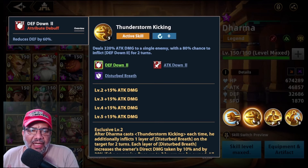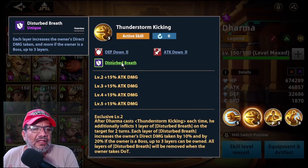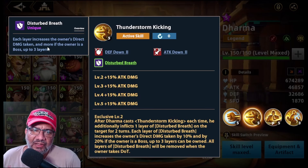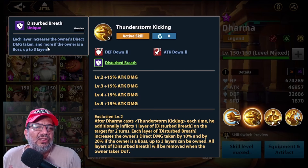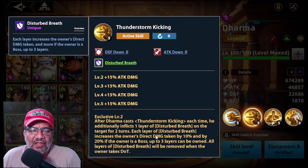La parte fuerte de él es la segunda habilidad, que hace 220% de ataque a un solo enemigo y tiene un 80% de chance de infligir defense down 2 por 2 turnos. Con la segunda exclusiva, cada vez que inflige, adicionalmente inflige una capa de disturb breath, que incrementa el daño directo que recibe el enemigo. Si el objetivo es un jefe, le mete tres capas más, así que está buenísimo para composiciones de daño directo.